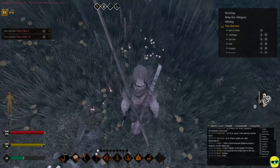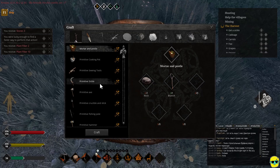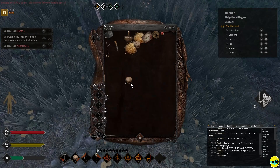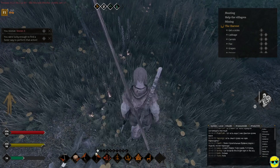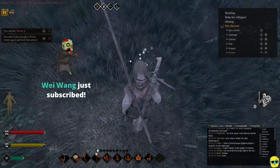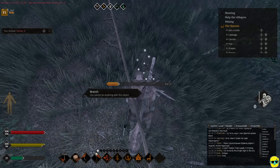Now I'm going to go into my inventory, click crafting, and see if I can make the sickle. Oh, maybe I didn't get flint stone — maybe I just got regular stone. Yeah, I didn't get actual flint yet. Let's see if we can find some. You were lucky enough to find a faster way to perform that action.